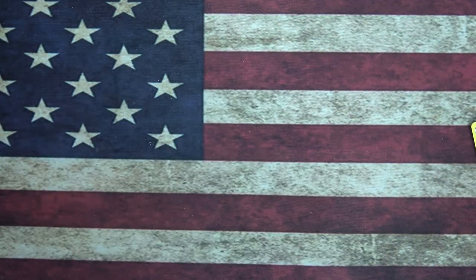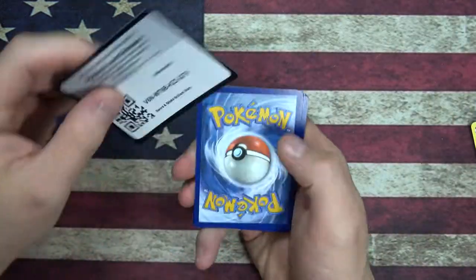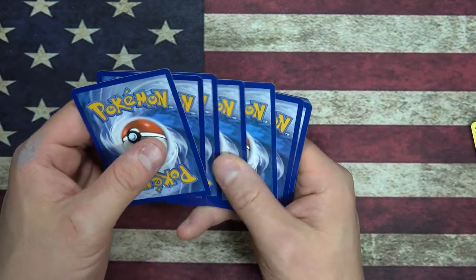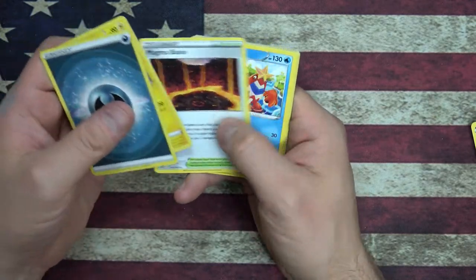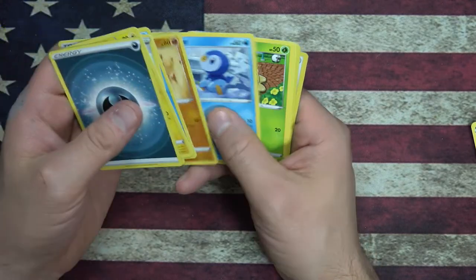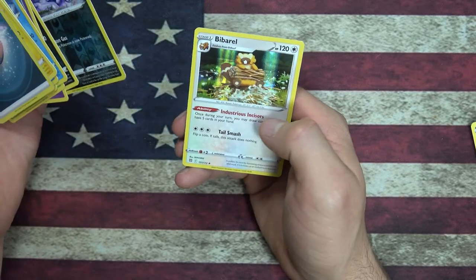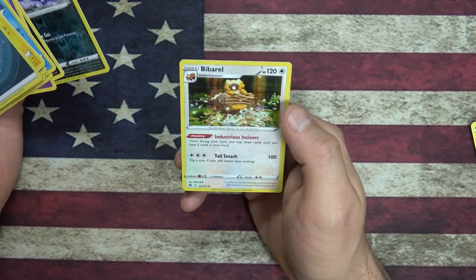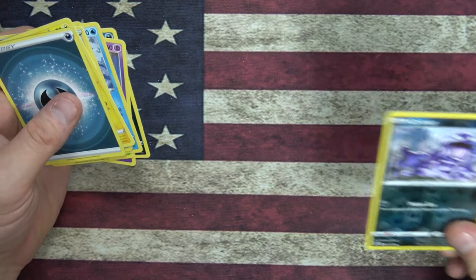We're getting near the last quarter, I guess. Get the code card out there for you. Energy, Luxio, Croagunk, Piplup, Shroomish, Duskull, Purrloin. Reverse Foil Grimer and a Foil Bibarel. I've never actually seen what Bidoof evolves into — I was not prepared.